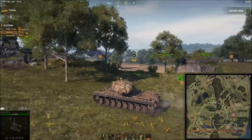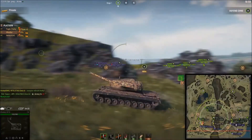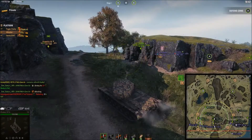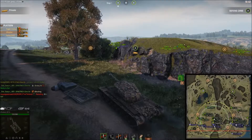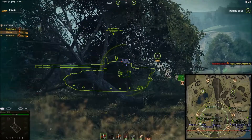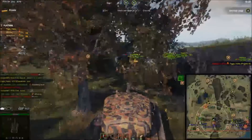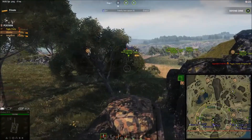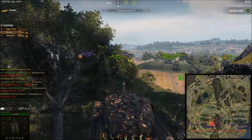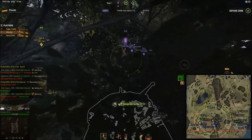I'm moving up this hill — we'll speed this up a bit so it doesn't take the full 30 minutes. We're trying to get a good shot on this FV4202 who is down in the cap circle, but this 130 PM keeps getting in the way. Twice we had lined-up shots on him and couldn't take them because this 130 decides to back up right into our line of sight.